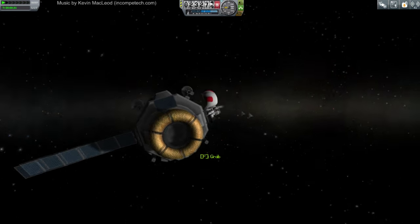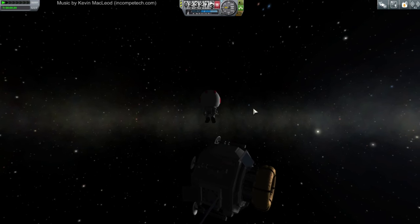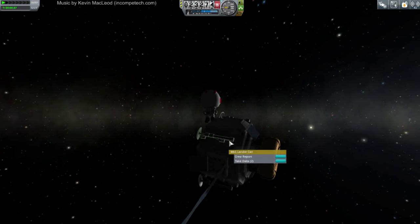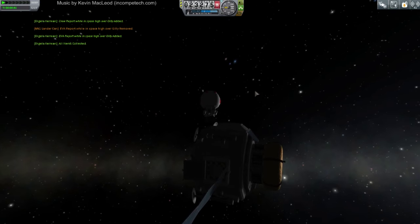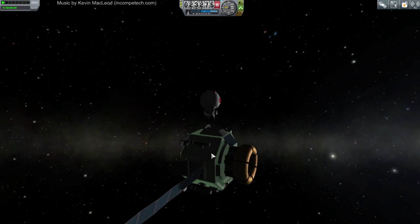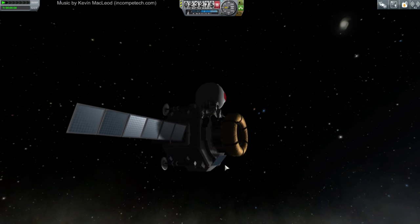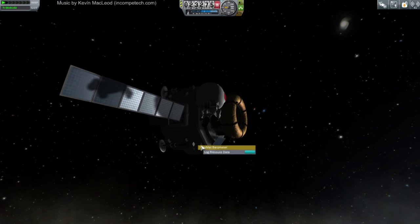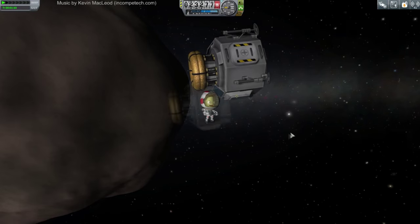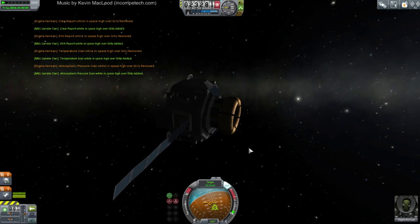We'll EVA together and hope that she doesn't have bad luck. Let go. Light on. Take data — that's from the lander can. Where is the thermometer? Okay, we got that. Got that. Bumped her head. Board. Grab. Why does it always tell me to board and then switch it to grab? We've done that stuff.